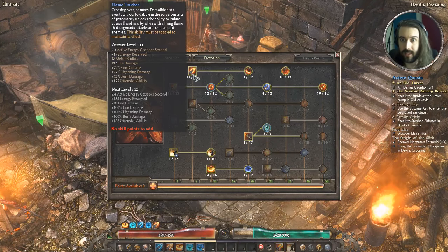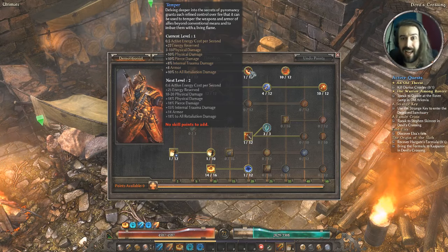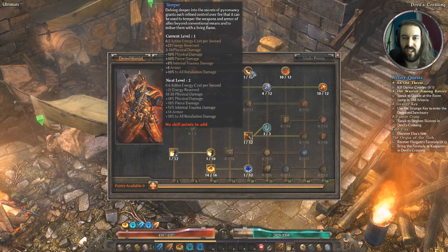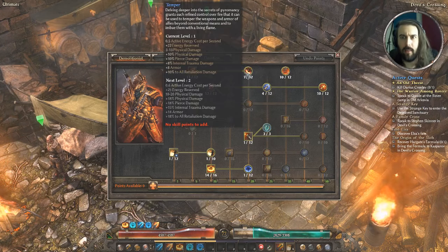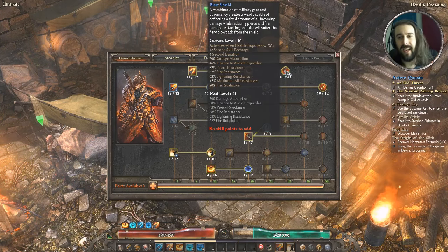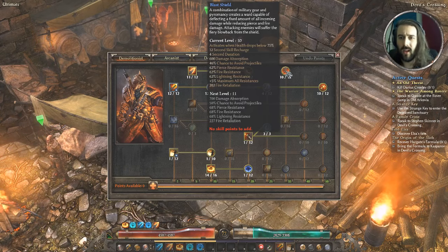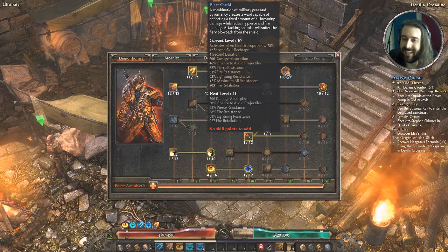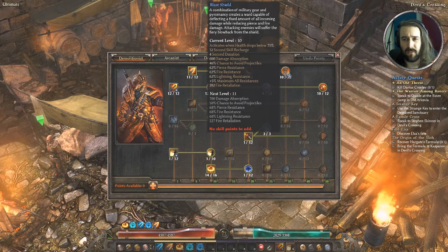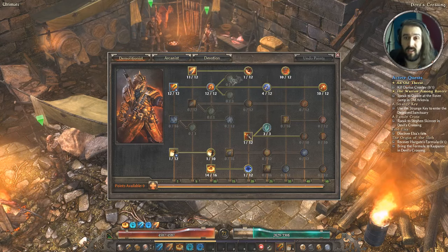Just one point in Temper — it's a nice to have, you could put more points if you had them spare for a little extra damage and armor. Blast Shield is at 10 out of 12, would probably max without the plus skills. This is actually a super great skill that can be underrated — you only need to drop to 75% health for it to activate, which happens more than you think. At max it gives a 50% chance to avoid projectiles plus resistances and plus to max resistance — really really good once it activates.